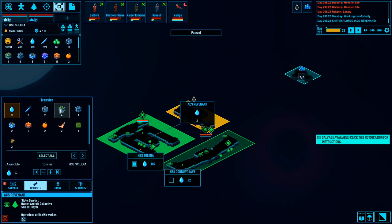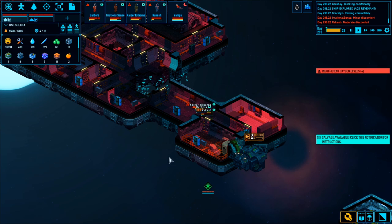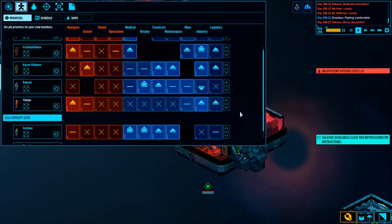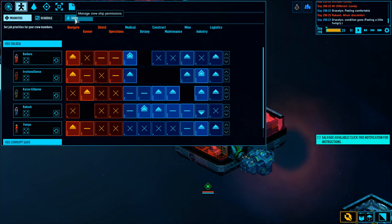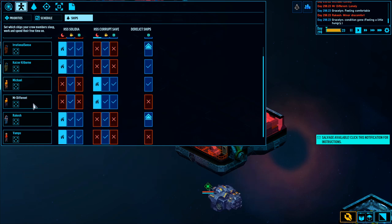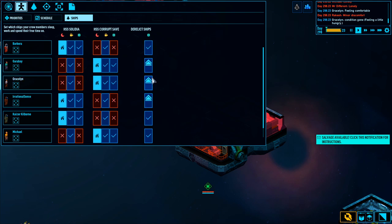From there, go into your tactical menu and pick Transfer. I like all this stuff, so I'm going to select all and then select which ship I want to send it to — I'll send it to this one because their crew did all the work, so they should get all the spoils. If you want to make sure your whole crew can work on the derelict vessel, go up to Crew Management or hit hotkey K. Here you'll see your priorities in a RimWorld-style menu, plus your schedule and ships. This is where you can set boundaries — some people I don't want working on the derelict vessel, they stay home. Others are prioritizing going and getting that salvage. You can also set options for what ships you want them to work on and what ships you want them to call home.